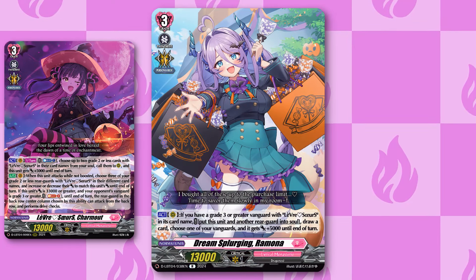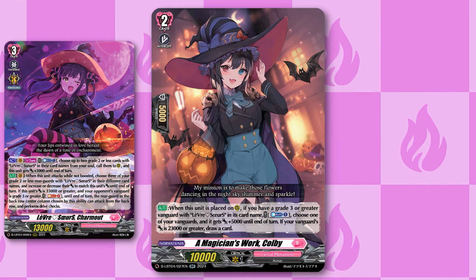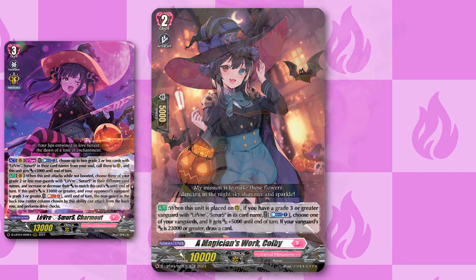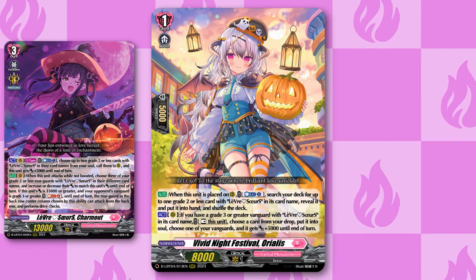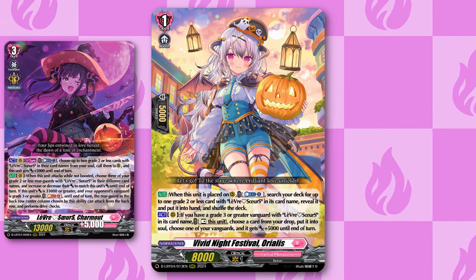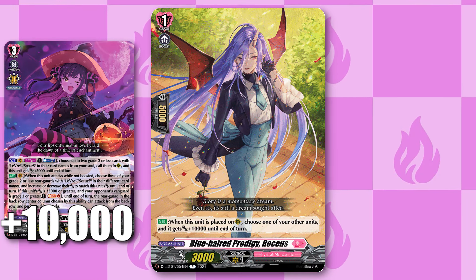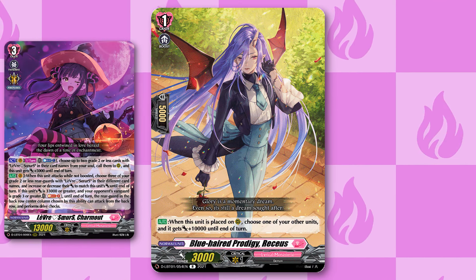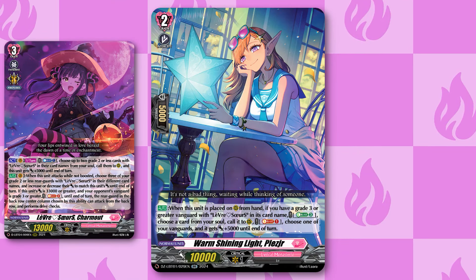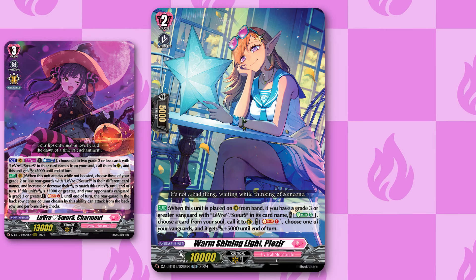The grade two is Calmina, which counter-charges and soul-charges whenever you target it from Carmout's effect. For specific support we have Ramona, which can put itself and another rear guard into soul to draw a card and give plus 5k to vanguard. Colby gives your vanguard plus 5k power and draws a card. Realis searches for a grade two or less Sour unit, adds it to hand, and can also put cards back from drop into soul and give your vanguard plus 5k power. Our big power booster for Carmout is Ruseus, which gives plus 10k power to something whenever you call it. In the new Lyrical set there is also a new rear guard that lets you call a Sour unit from soul and gives 5k power to your vanguard, making it a lot easier to build boards.